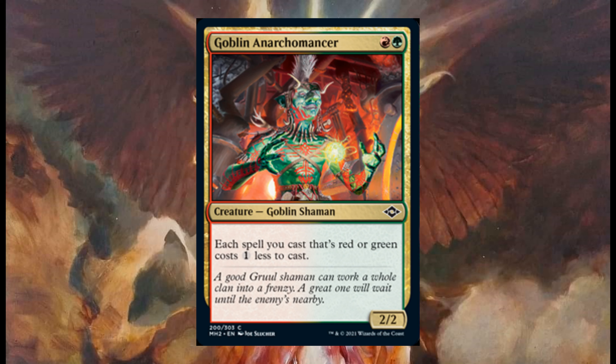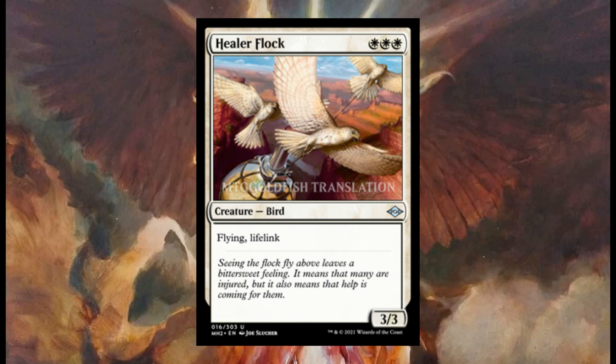Each spell you cast that's red or green costs one less to cast. This is a very interesting card — I think it's very good, especially in Commander. Healer Flock costs three white; it's a three three with flying and lifelink.